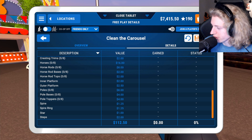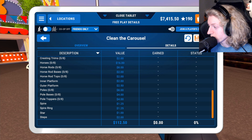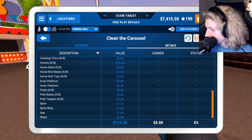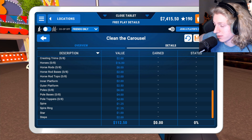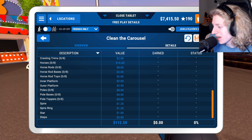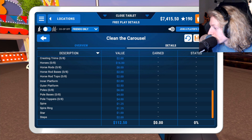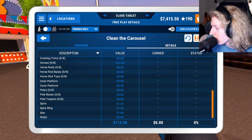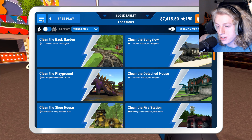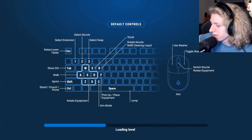Let's try to go for one more achievement. Some of these are really difficult. We are at the merry-go-round, and it says to complete the carousel without turning it off. But I kind of want to do one that's not as hard and save that one for its own full episode, I think. So I think we're going to do Powerful Pressure Purist, which is to do the entire van with only the red nozzle. This shouldn't be too hard — shouldn't be too bad.